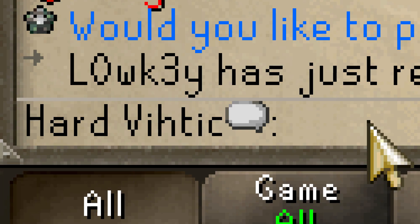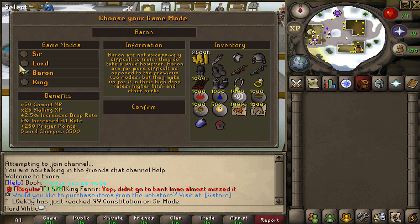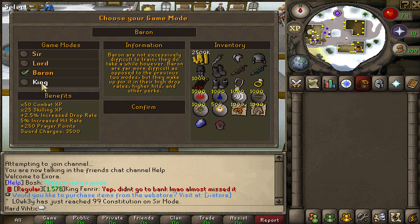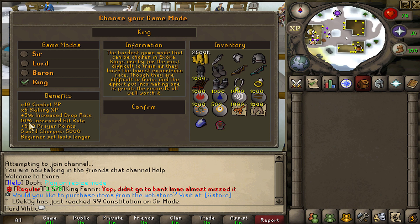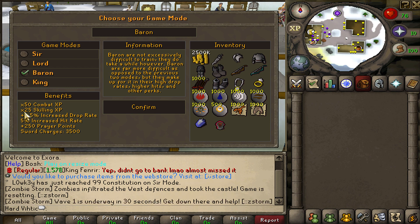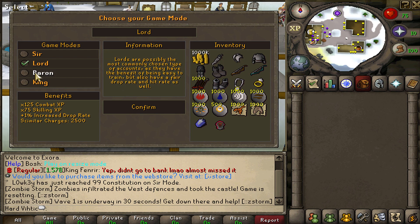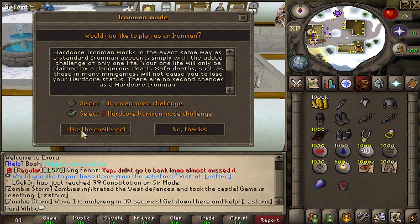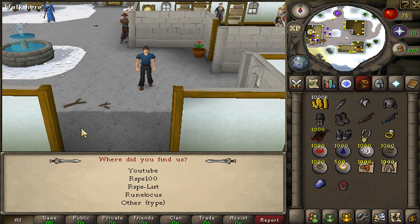Alright, so here we are — Hard Vidak, of course. I'm gonna choose our game mode here. As you go lower on the game modes, it gets harder: lower XP rates, but other bonuses like increased drop rates. 10 times combat XP and 5 times scaling — there's no way. I think I'm gonna go with Lorde. I was thinking about Baron, but the scaling XP is 25 times and that's just gonna take way too long. So we're going Lorde — hardcore Iron Man. We can never die; if we die, we lose our hardcore Iron Man status.